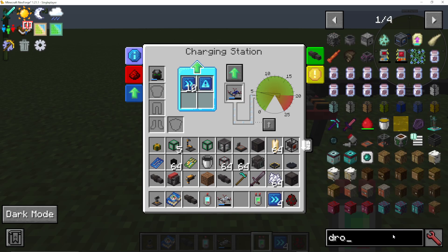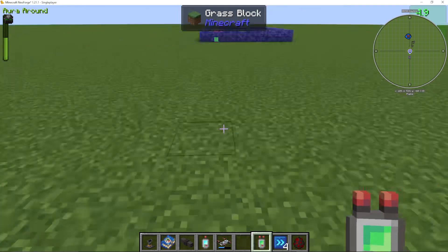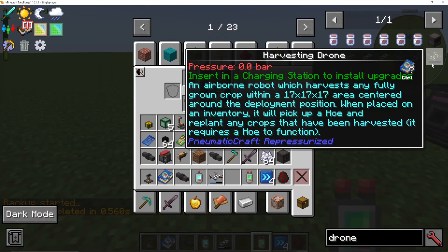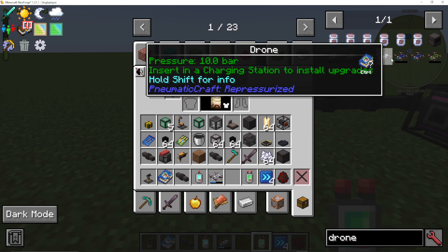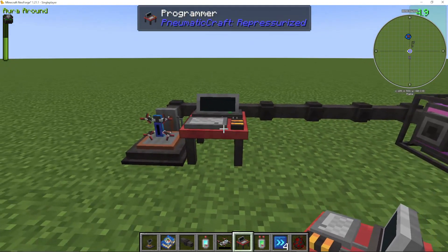For the other basic drones: the collector drone will collect items within a local area centered on wherever you deploy it — shift right-click it and it will pick up items in that local area. The harvesting drone, when placed on an inventory, will pick up a hoe and replant any crops that have been harvested; it requires a hoe to function. The main thing I said we're going to look at is the programmable drone. When you make your drone, you get an empty one like this.